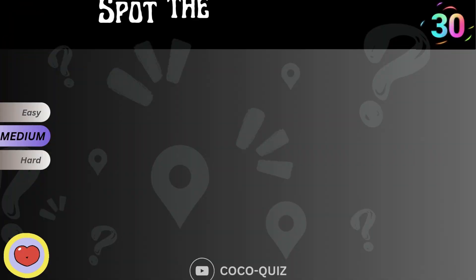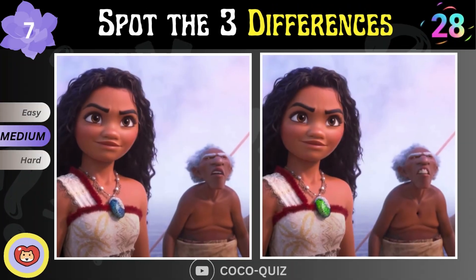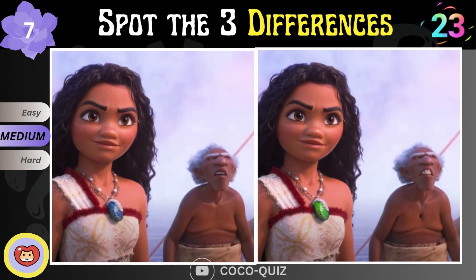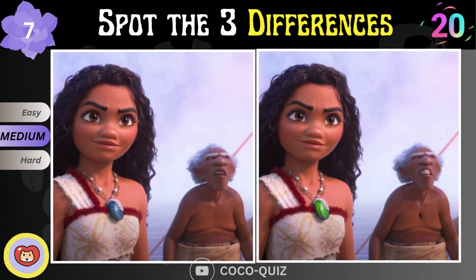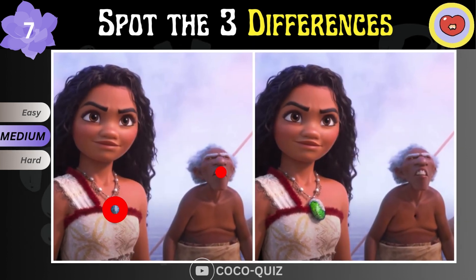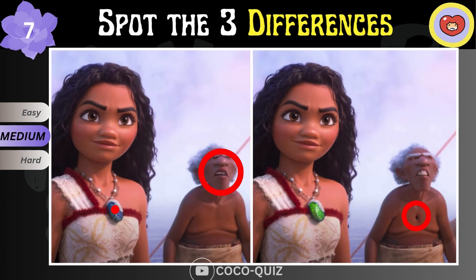Medium level. Is Moana angry or serious in this scene? Comment down below and let Coco know — she's curious. What a fantastic job!